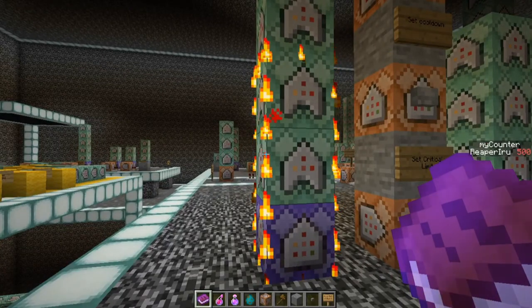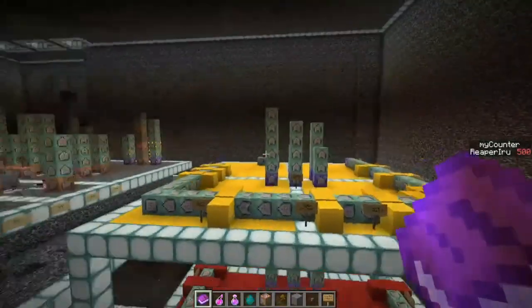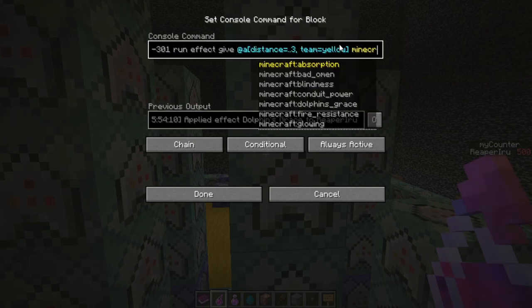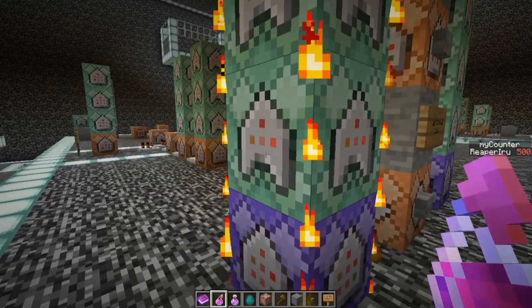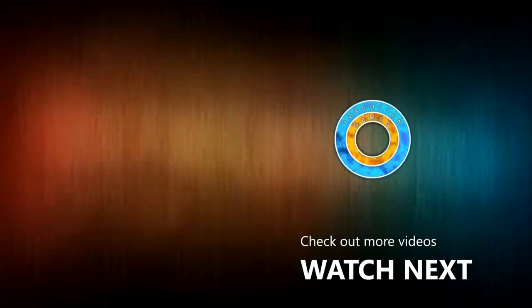Now you know a lot more about command blocks and can give players a skill that tracks their health. We actually use the same system on the server — a global timer that gives a flag buff if players are near their spawns, using execute positions with a distance of 3 and team selectors. That protects against spawn killing and gives an edge in protecting your flag. I hope you learned something — thanks for watching!